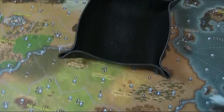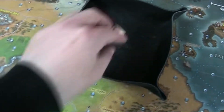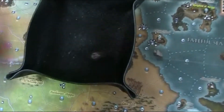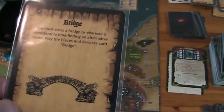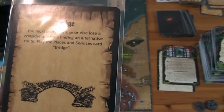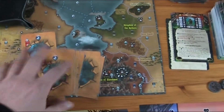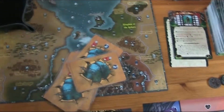We leave the city and travel again on the road — four-plus for an event. We enter this area, stay on the road, and this time we do have an event. That's event number three: 'Bridge' — you must cross a bridge or else lose considerable time finding an alternative road. Place the bridge card and play the Places and Services card for guards. If I remember right, we have to do a persuasion test against guards who have an intelligence of four.